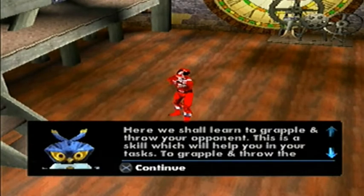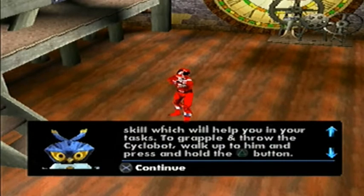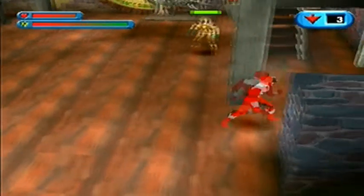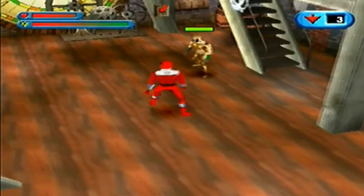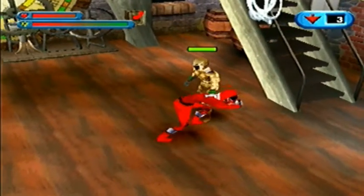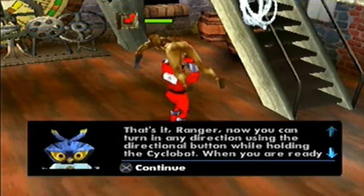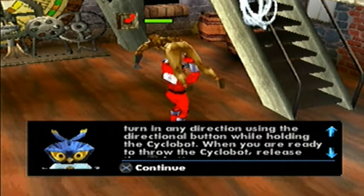Here we shall learn to grapple and throw your opponent — this is a skill which will help you in your tasks. To grapple and throw the cyclobot, walk up to him and press and hold the triangle button. Cool, we get to throw the opponent. Man, a cyclobot just teleported in here — if it was that easy in the series they would have just defeated the Rangers straight away.